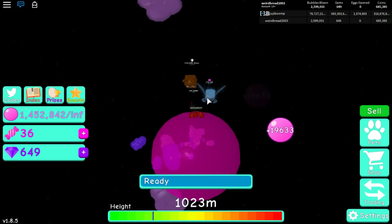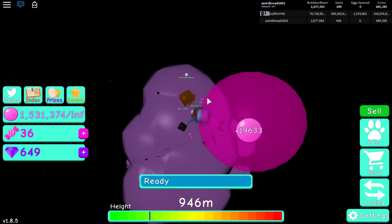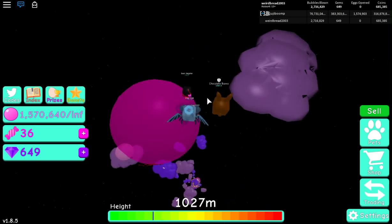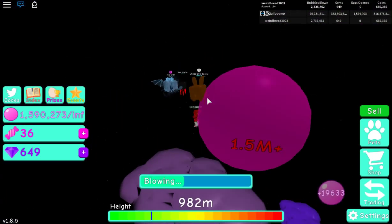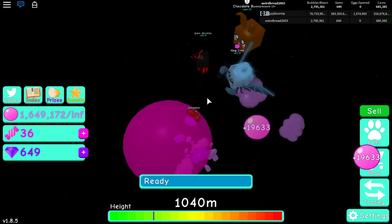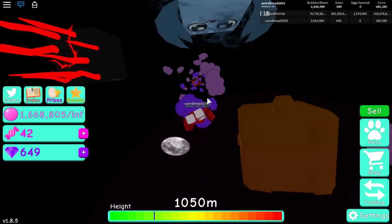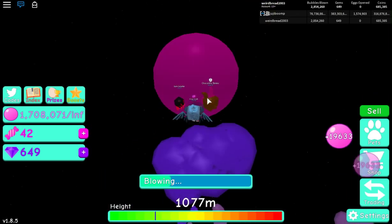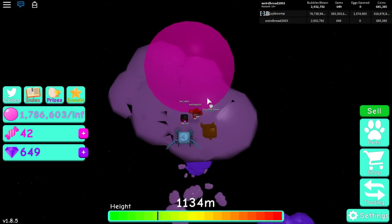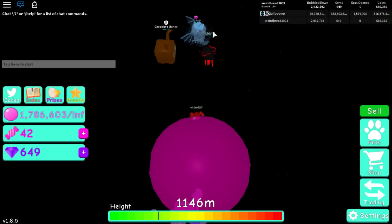Weird Bread has only three secret pets despite opening 1.5 million eggs total. By going AFK all day he can open about 15,000 eggs per day. Once you run out of hatch currency, you grind chests from top islands, which replenishes your supply so you can repeat the process.